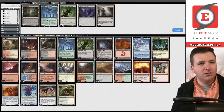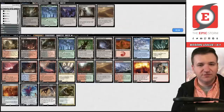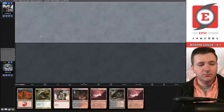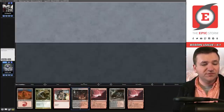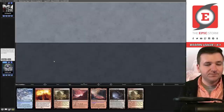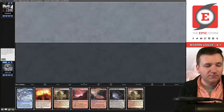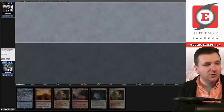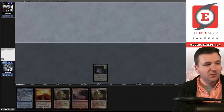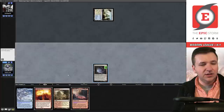Game number two, we've hit Throes of Chaos, which does get the Calibrated Blast. I'm going to mulligan. Better, much better. Get rid of the Ruins, and then we can play the Gemstone Caverns exiling an Arid Mesa. Turn one Celestial Colonnade — we'll take a draw step. Shadow. Hallowed Fountain and they pass. We will fetch.